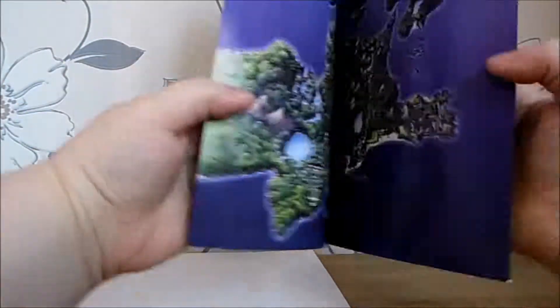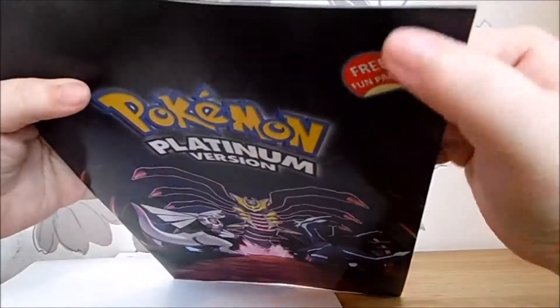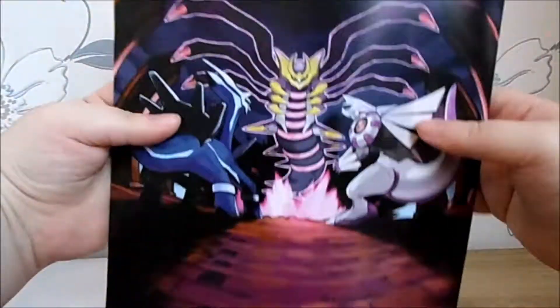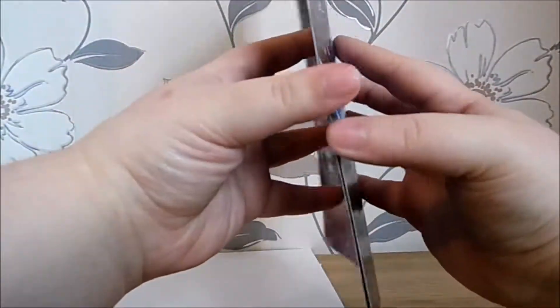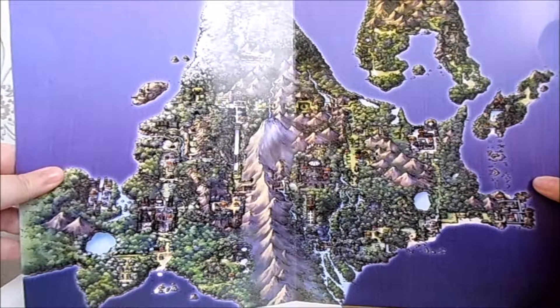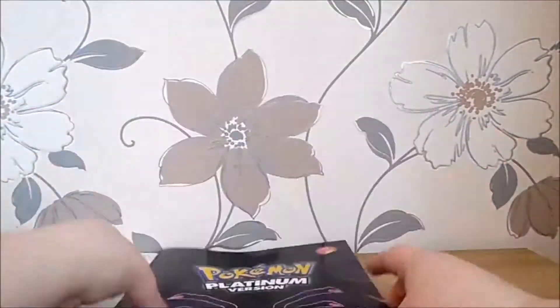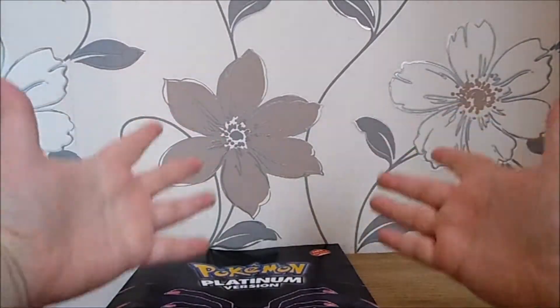The folder itself was what it came with. Unfortunately it still says Free Fun Pack — I thought that might be a sticker. On the inside we've got a nice map of the Sinnoh region. So that was the Pokemon Platinum Free Fun Pack. If anyone knows where it came from, feel free to let me know.